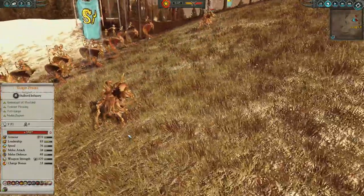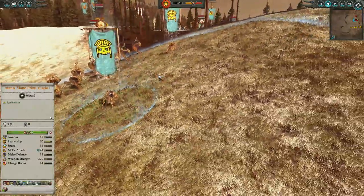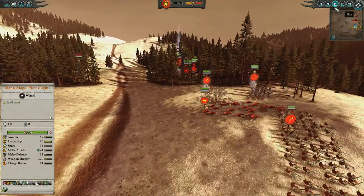I spy Guardian on the Tomb Princes — they give off Guardian, and I'm assuming they give it to each other as well. So that is a very good pairing there. Let's get this underway.